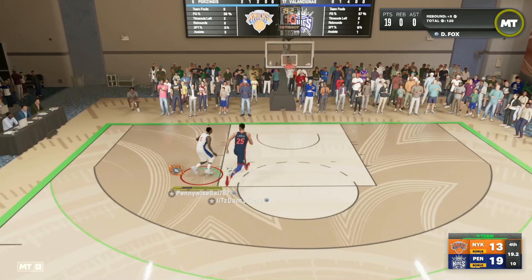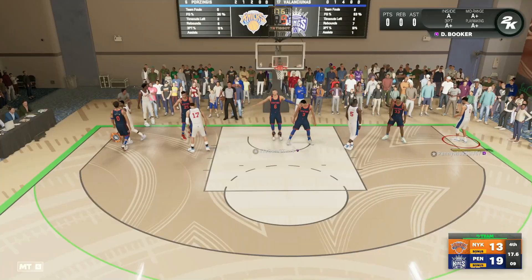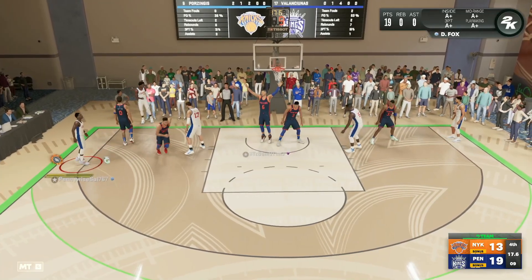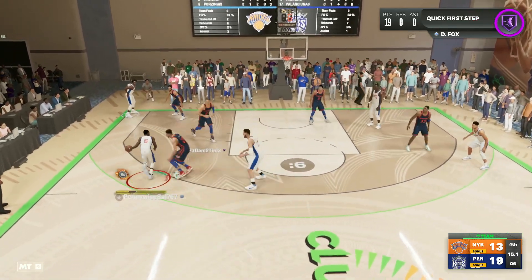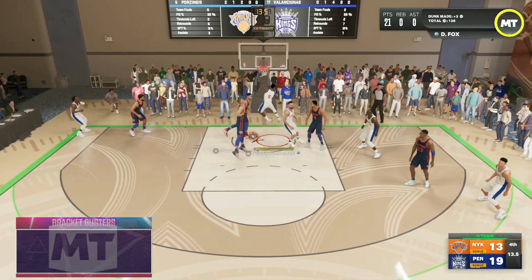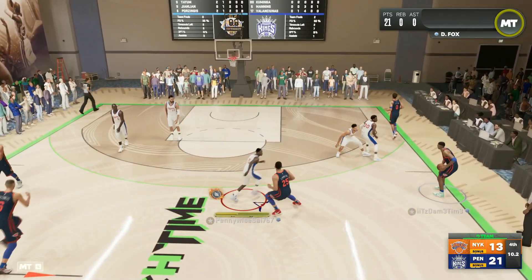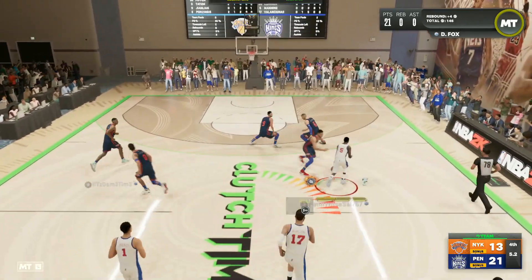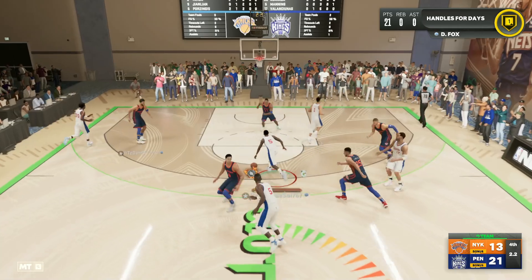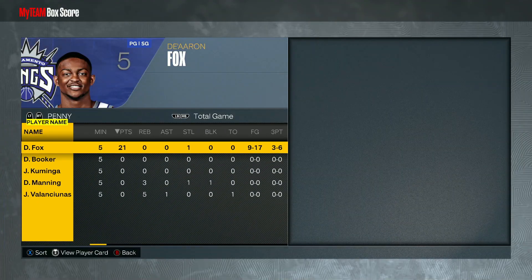Fox is first down the court but Ben Simmons punches it out of bounds — going up against Ben Simmons it's really tough for De'Aaron Fox to score. He's still doing a pretty good job for the matchup, attacking the rim. He gets to 20 points in clutch time and might get another bucket. With six seconds left we look to attack the paint, Fox goes all the way to the rim but goes to the wrong side where Scottie Pippen was and gets blocked.